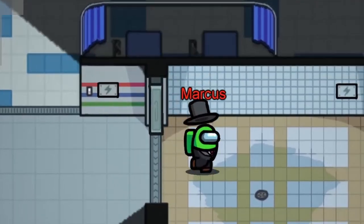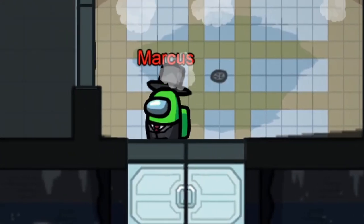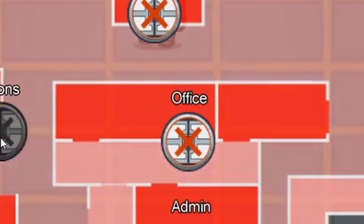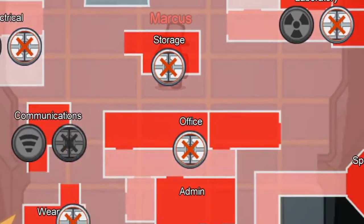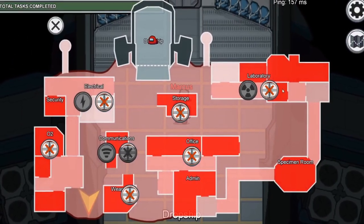Lights are on all three maps. When lights are pressed, the crewmates will lose nearly all their vision while the Impostor can see as normal. This will be the case until the lights are fixed in electrical. And finally, doors appear only on the Skeld and Polus. Doors will be forced closed around the area when the door icon has been triggered, which will potentially trap crewmates until they unlock the doors manually.